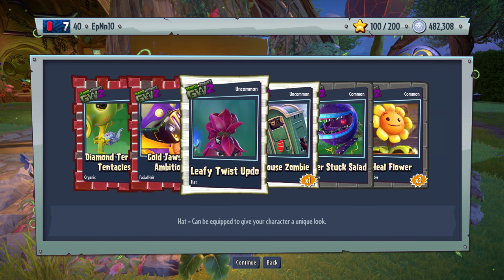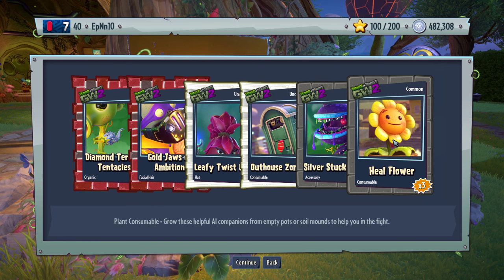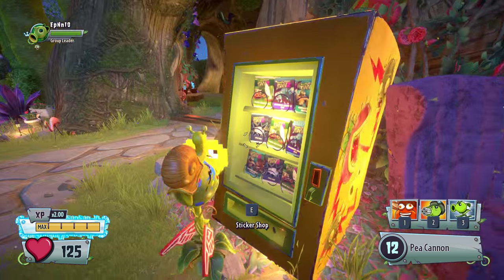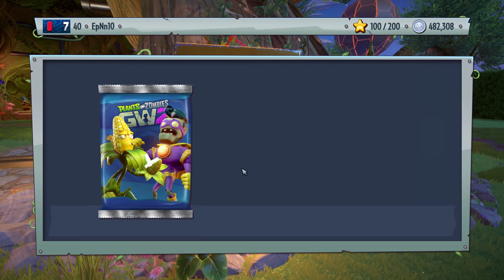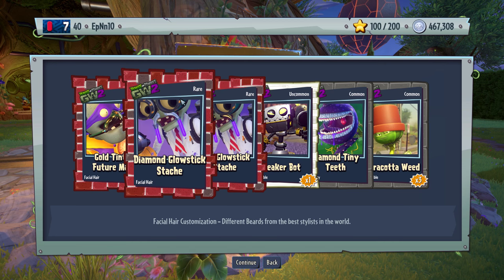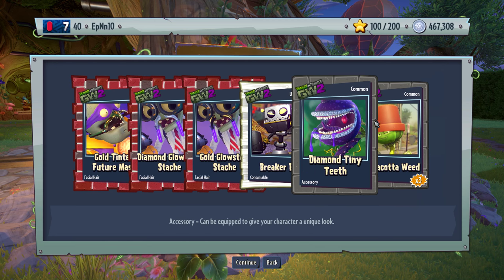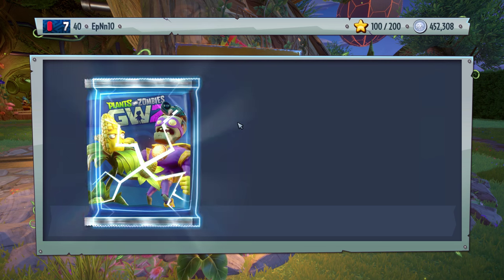Leafy twist updue — not bad. Diamond terrible tentacles. Silver stuck salad. Happy Pop Cat — I can lay off my back now. They disconnected us when we were like at 1.2 million, so it would have done so really close by. Diamond and gold — it's like an ordering. Now we're up to the diamond here. Meh pack, nothing big.